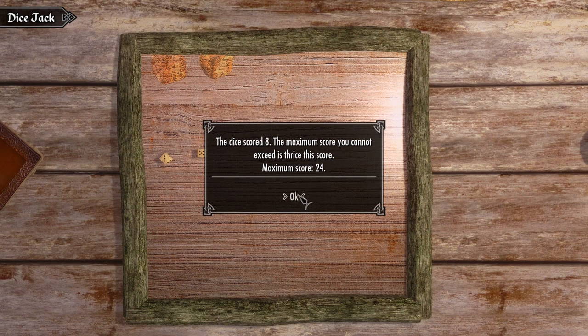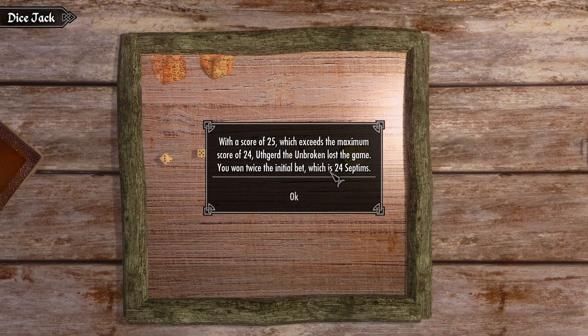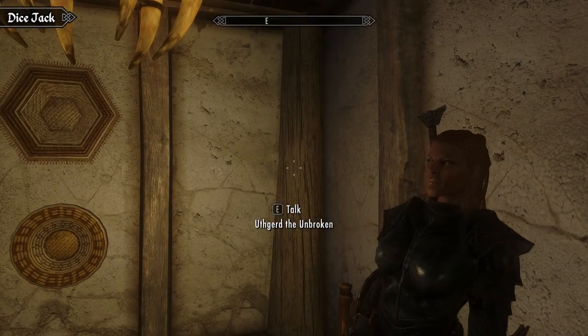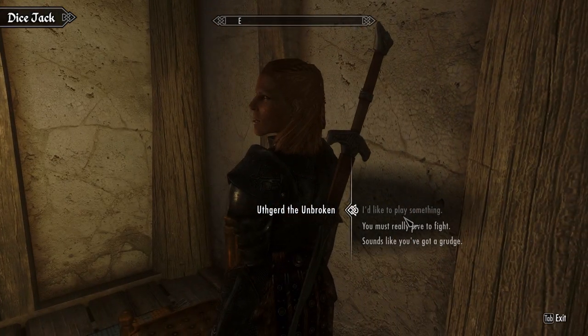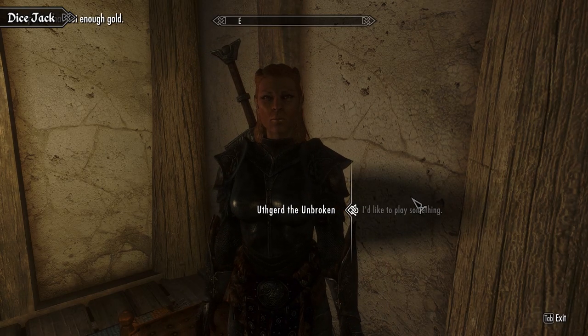In this example, the maximum score is 24 and it was tails, so Uthgurr rolled first. She rolled a nine, then rolled again for a six, putting her at 15. She decided to roll again and unluckily got a 10, so she went over the max and automatically lost. Overall it's quite a bit of fun. When Uthgurr stood up after that game, we thought she was about to start brawling us, which in hindsight would be a pretty fun feature if there was a small chance for it to happen.